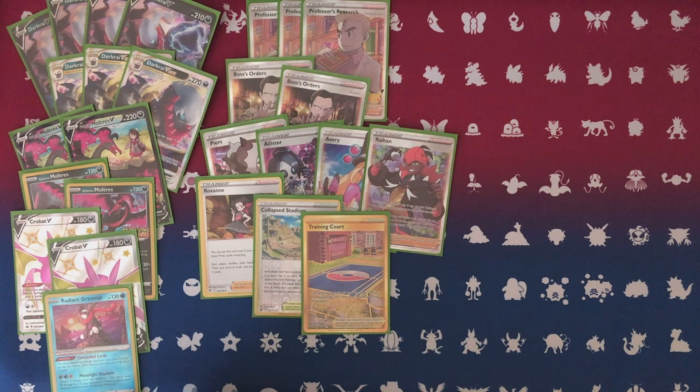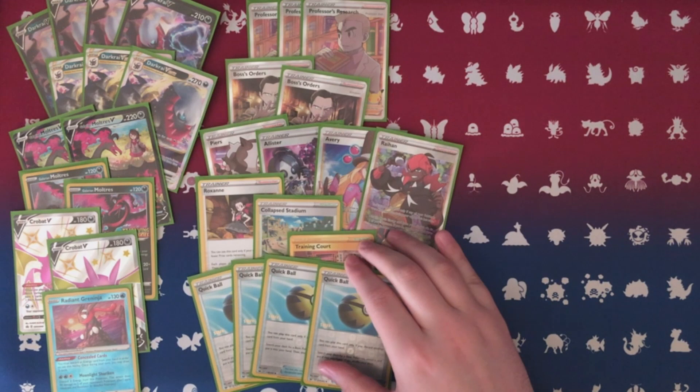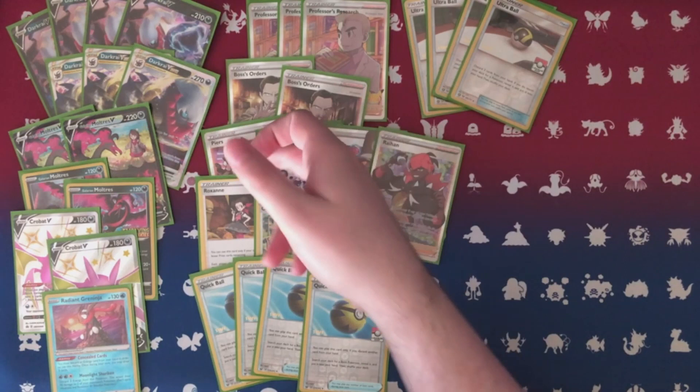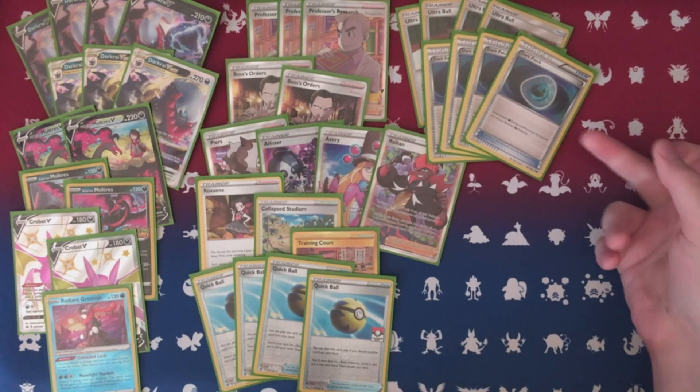Moving into items — four copies of Quick Ball: discard a card, search your deck for a basic Pokémon. Everything is basic except the V-Star, so it feels great. Gets your Dark Energies into the discard pile so you can start rolling. Four copies of Ultra Ball — same idea but grabs everything including the V-Star. That's primarily how you search for it. Also Peirs can grab the V-Star. More discard outlets, and then you're able to draw with Crobat or get your Dark Energy in for Dark Patch.